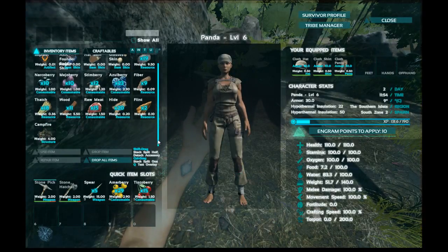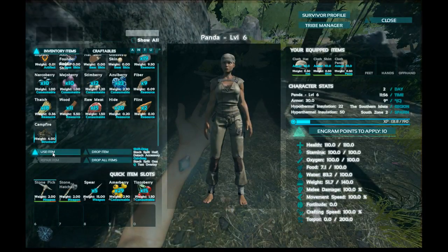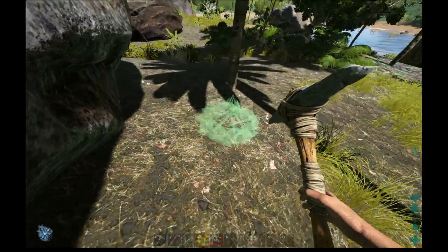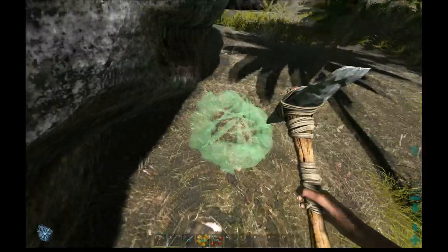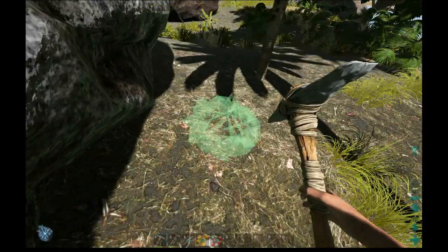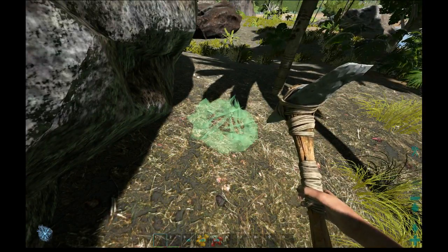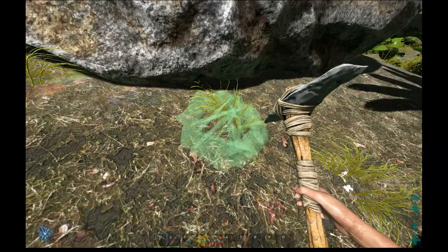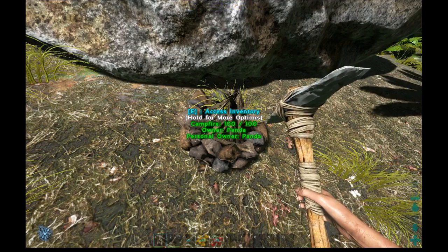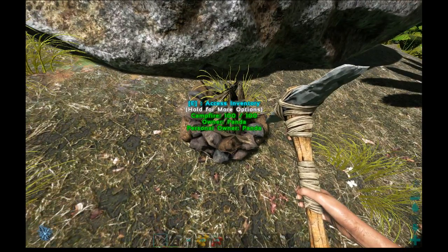If you don't have something in your hotbar and you want to use it, click on it and select 'use item.' Come out of the inventory and you'll see an outline in green of a campfire. If it turns red it means it's obstructed and you can't place it there. Some things like the campfire you can place directly on the ground; others as you advance will need a foundation. Place it by clicking the left mouse on PC or the right trigger on Xbox.